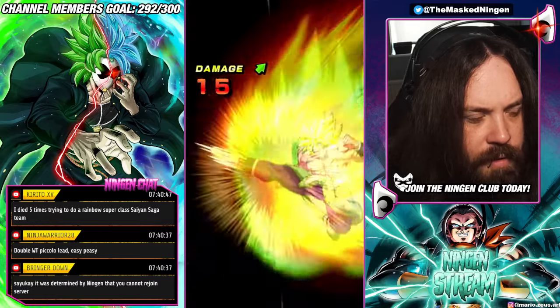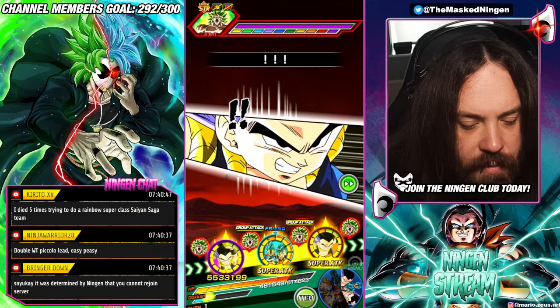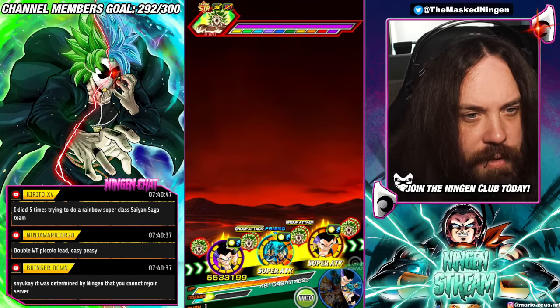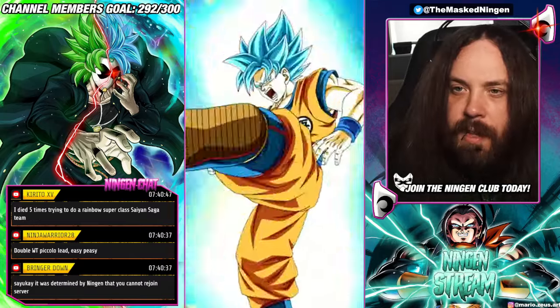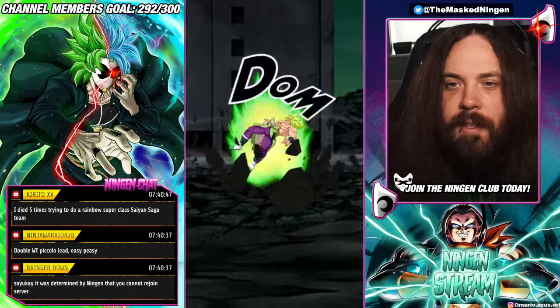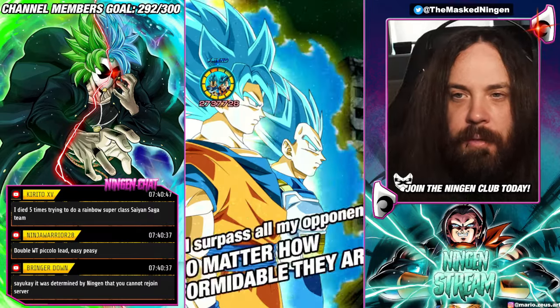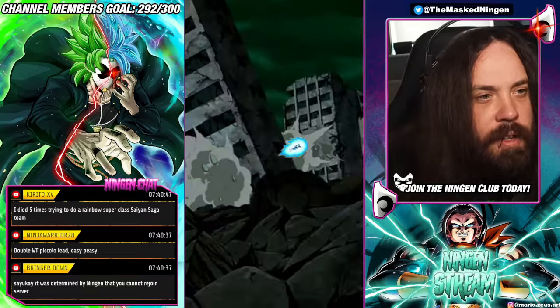I died five times trying to do a rainbow super class Saiyan Saga team. For some of the categories that are a bit more on the wonky side, you probably don't want to be trying to do other missions at the same time. Saiyan Saga is probably difficult enough that you don't want to try and do like one of each type at the same time.